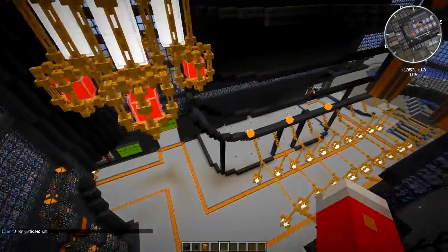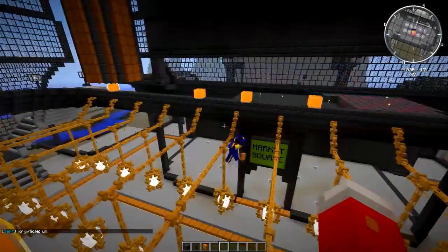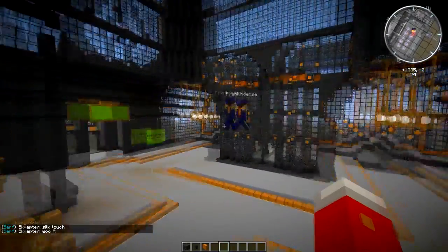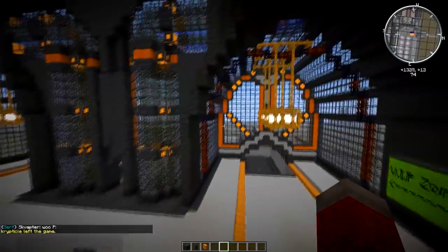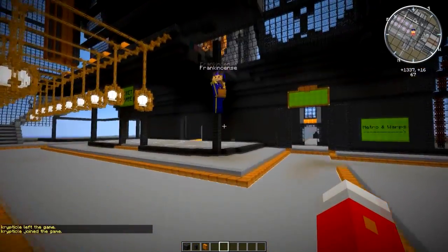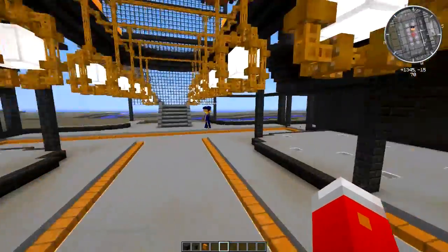Fluid pipes are meant for transporting fluids, but if you're creative you can use them for a lot more. There are actually a lot of blocks in Feed the Beast like that — used for entirely different things from a building perspective. Mag tubes, for example, look great, and quite a lot of machines can be incorporated into builds as really cool building blocks.